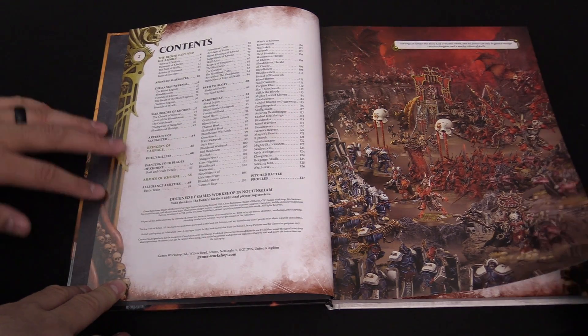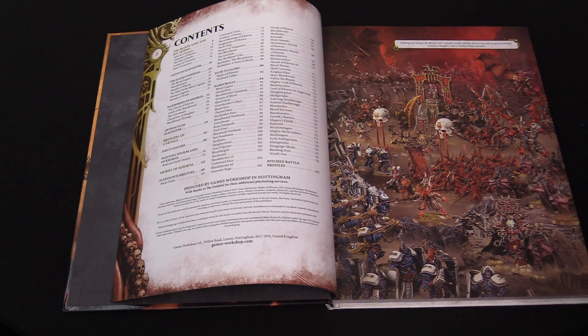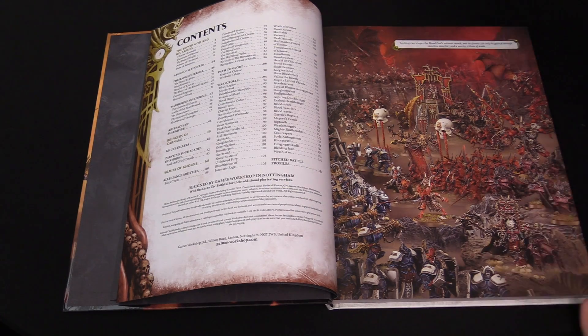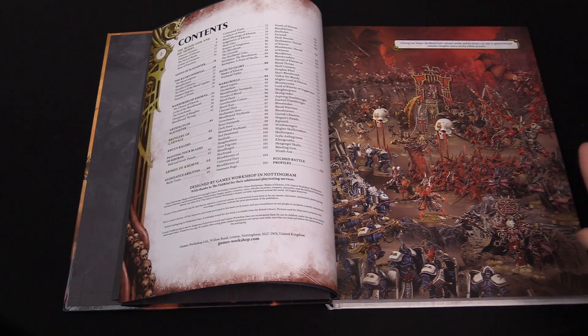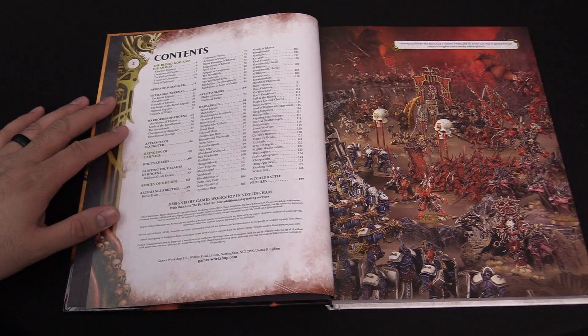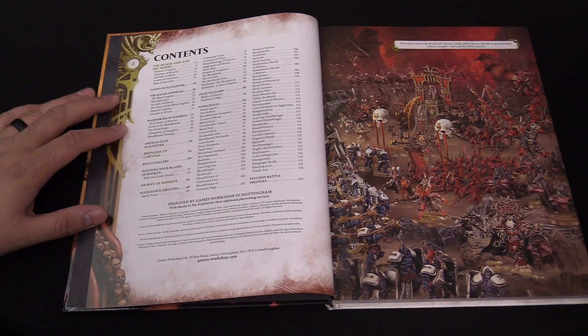There is some new stuff to go over because this makes it a modern Age of Sigmar army. You get the equivalent of endless spells — but not spells — and of course the new terrain piece that every army has. You get new sub-factions with their own abilities and command abilities. There's all kinds of cool stuff in here, so it is now a full Age of Sigmar 2.0 army.